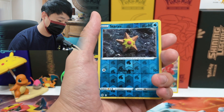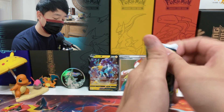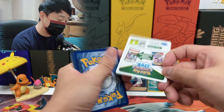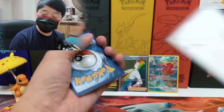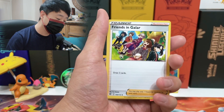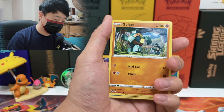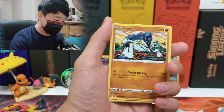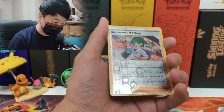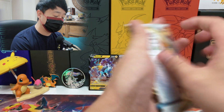From the next pack: Gabite, Morgrem, Miltank, Nosepass, Snorunt, Beldum, Minccino, reverse Shaymin, and Lileep. That's our tenth booster pack. Number ten — are they gonna give me another black border? I've been getting about two black borders per booster box equivalent. The feel of the pull ratio for these is just brutal. We got Clefairy, reverse Roseanne's Backup — pretty cool reverse — and Golurk for the rare.